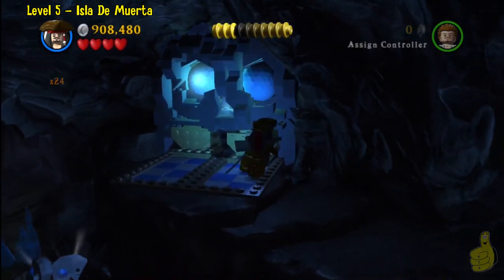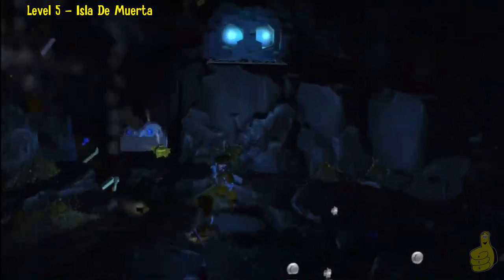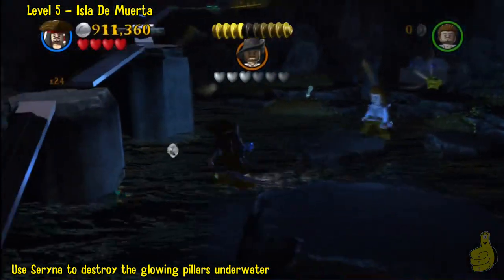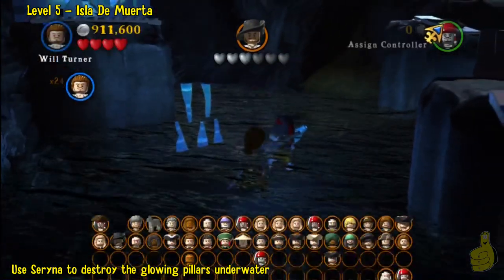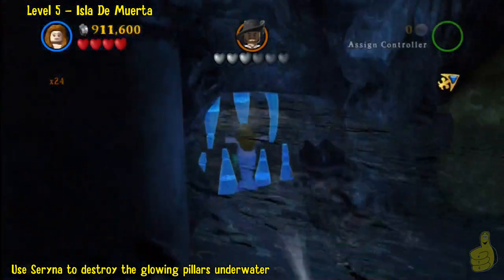This will cue us and show us some glowing pillars or poles of some sort. We'll go ahead and switch to Serena — you could use Phillip as well, but he might not work as well due to the fact that you have to go underwater, so Serena is probably the best bet. You do get Serena for completing the story mode, so it shouldn't cost you anything.